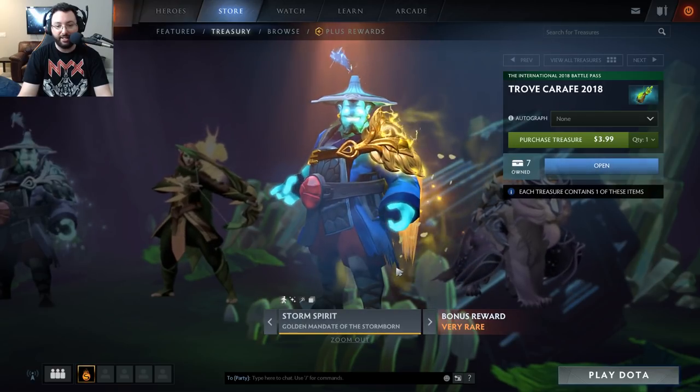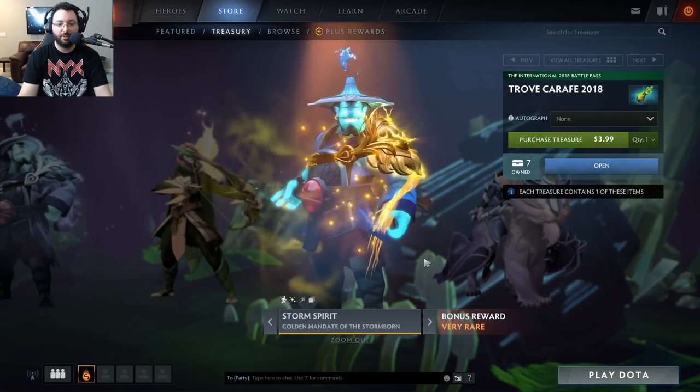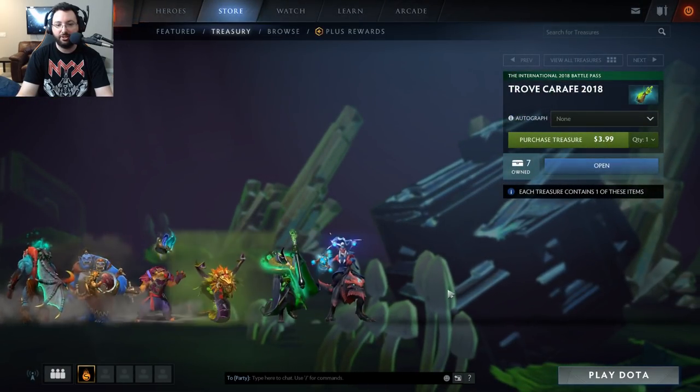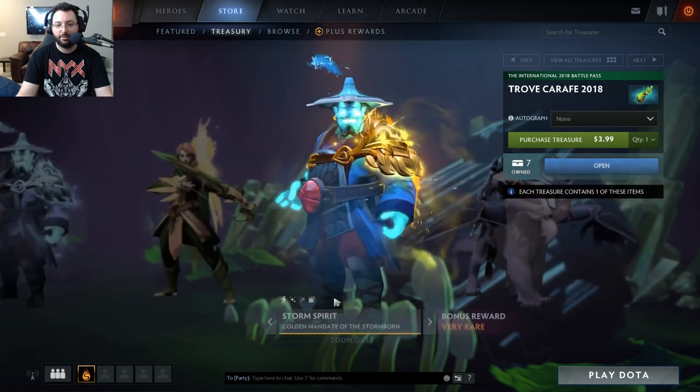Next is the Golden Mandate of the Storm Born for Storm Spirit. I didn't actually test this one out — let me do that real quick just so I can give official gradings. And my game crashed. Excellent, that is a good start. Let's try it again — it's obviously just going to be the same effect as the regular one except golden. My game has actually crashed twice now since this update came out.